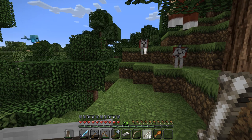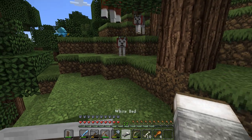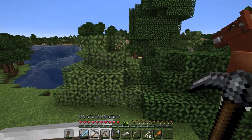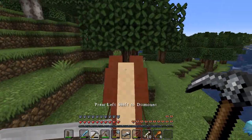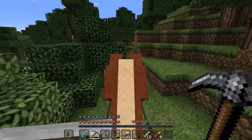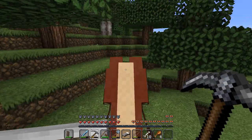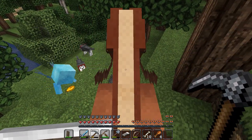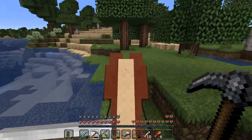All right guys, guess what I ran across? Not only do I have my horse here, but I ran across enough wolves to make four, which is what I was ultimately wanting — four wolves. We got a little bit stuck here. I think I got them all following me. Let's see: one, two, three. They're all there — they all have the red colors. I'll change that eventually, but for now that'll have to do.